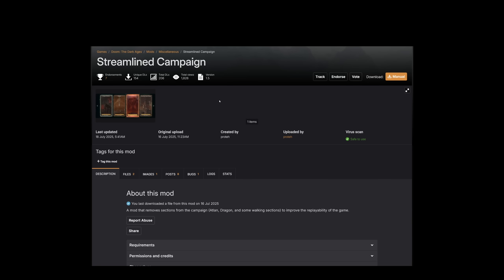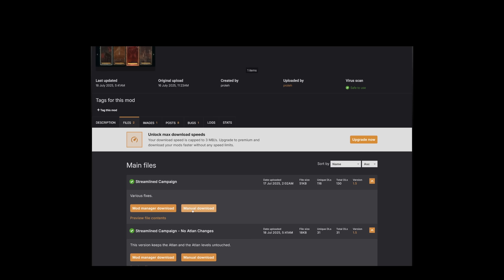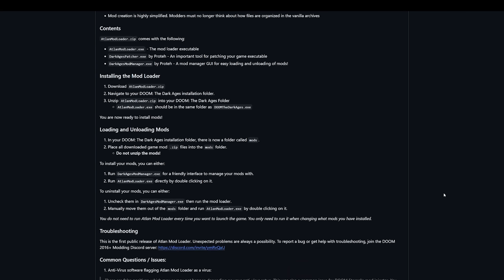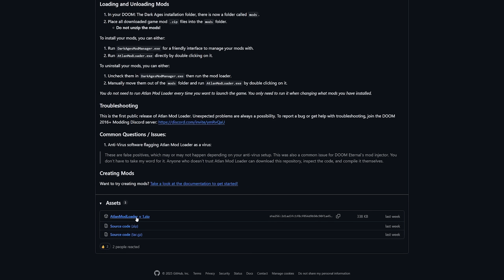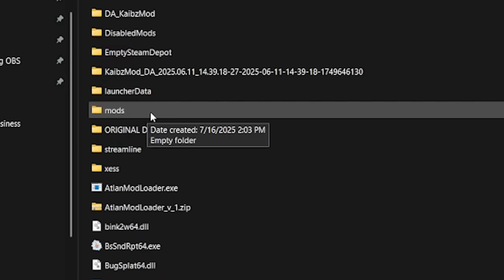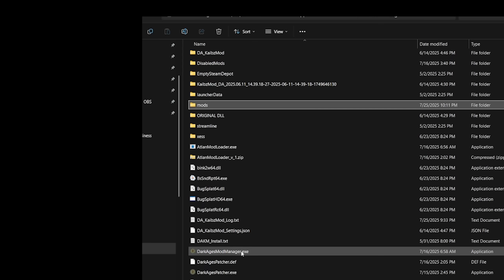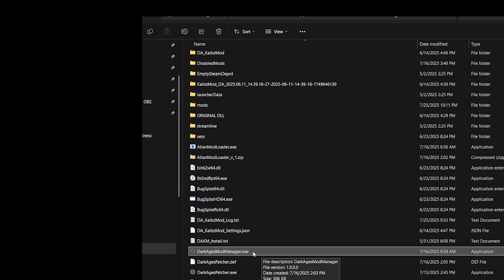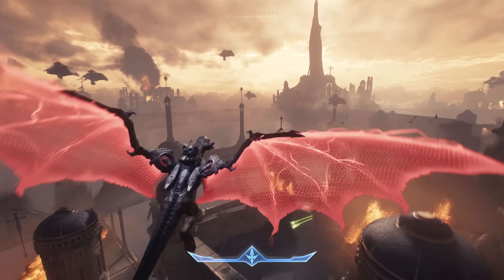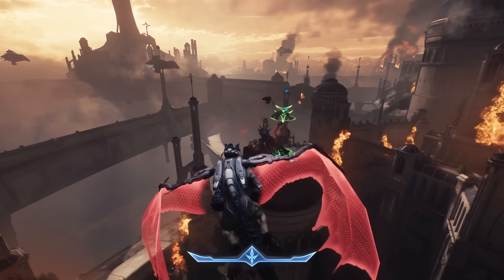For Prote's Streamlined mod, follow the link in the video description, click on the file tab, and download the file to the game folder. Do not extract the zip. Secondly, follow the Atlan modloader link in the video description, scroll down to the bottom of the page, and download the modloader zip. Put that zip into the game folder, extract the files, and now you will have a mods folder inside the game folder. Next, put the Streamlined Campaign zip into the mods folder. After you've done that, run the executable file, Dark Ages Mod Manager. This is how you load and unload mods like this. You'll see Streamlined Campaign listed and selected, and you can run the modloader from here, which will install the mod and launch the game. From this point on, you can just open the game normally any time you play, and the mod will be active.